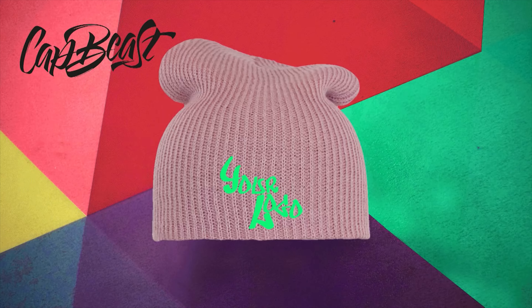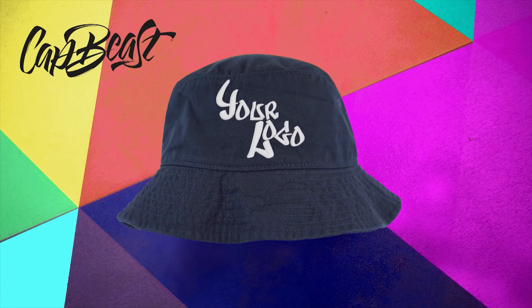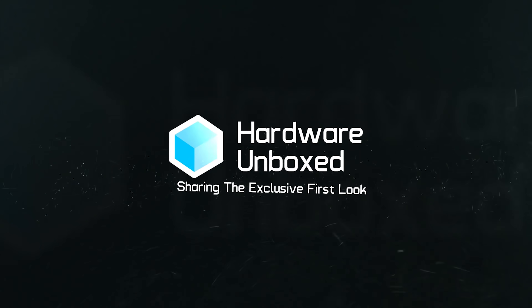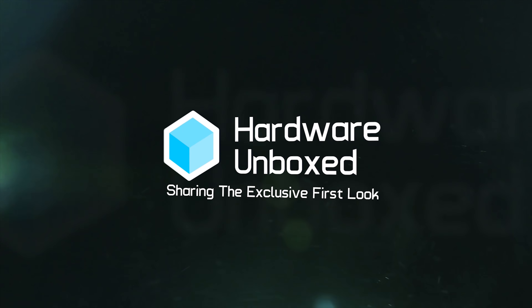This video is brought to you by Catbeast.com — design your own custom snapbacks and hats. Welcome back to the Hardware Unboxed News Corner. Not feeling quite as sick today, which is good news because there's loads of news to cover, including Spectre hitting Intel hard once again, a new GTX 1050 variant, a few bits of game news and more.